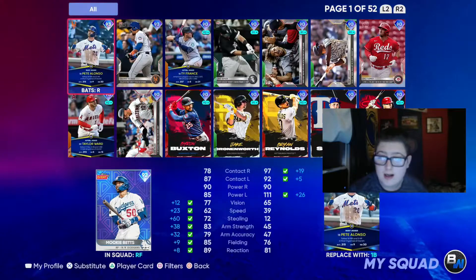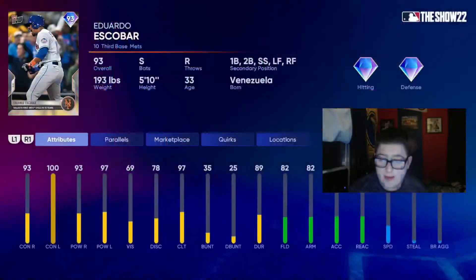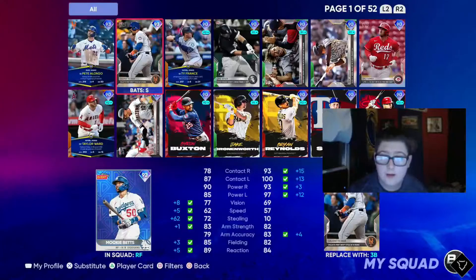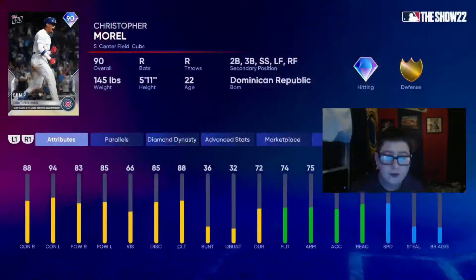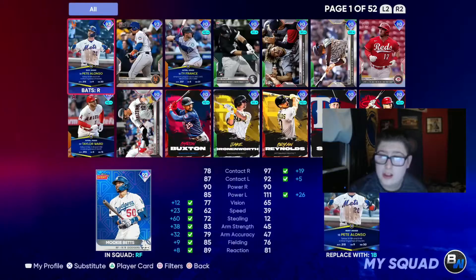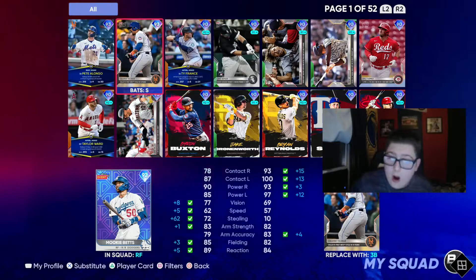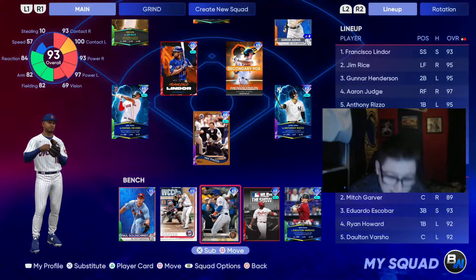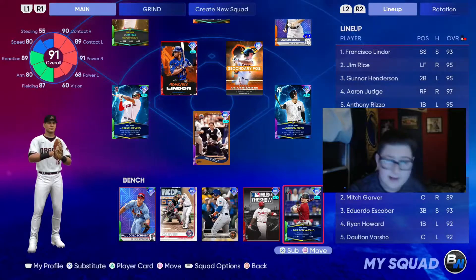I'm actually going to make a switch with Mookie. I'm going to go with either this new Topps Now Eduardo Escobar or this Christopher Morel card. I'm going to make that switch and put Eduardo Escobar on the bench. He's got decent speed and good hitting stats against both sides — kind of like that. The rest of the bench will stay the same.